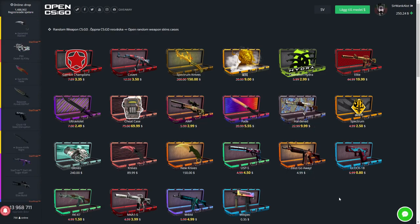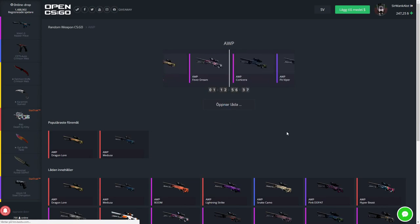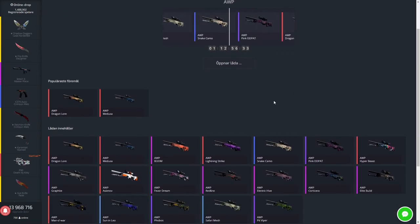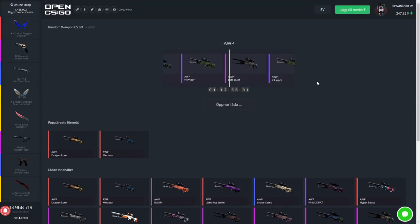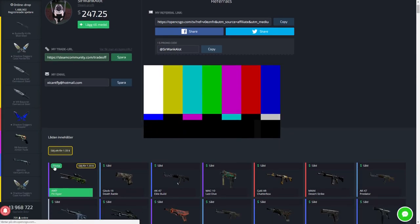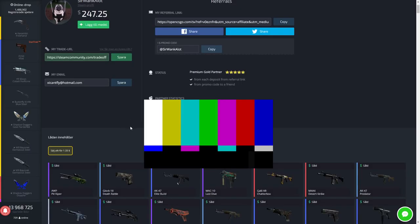Another little cheeky pro tip: let's open the OP case as an example. Let's just open this — get something, probably a pit viper or something, could get an Asimov or a Hyper Beast. Okay, pit viper. I'll take it just to show this. If you go here and press send, this will pop up and you can actually sell it for a bit more. That's just a cheeky tip I have for you guys.